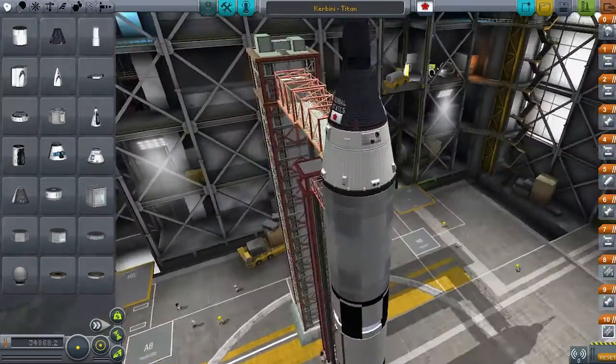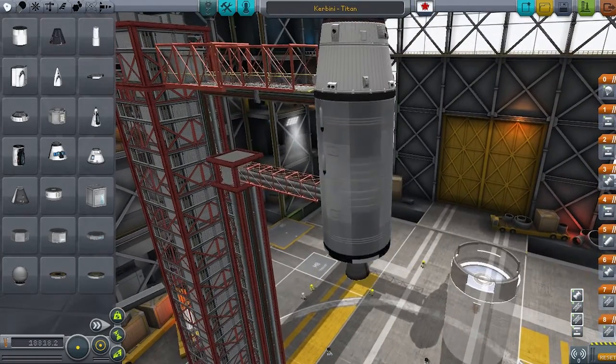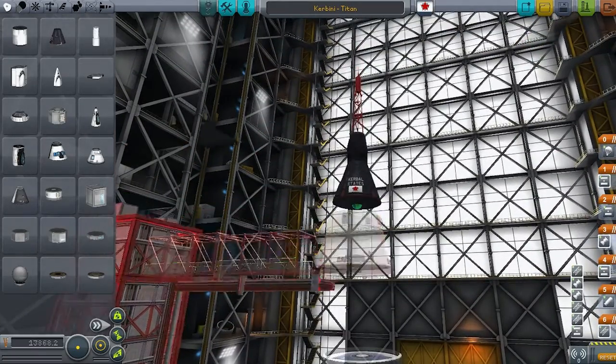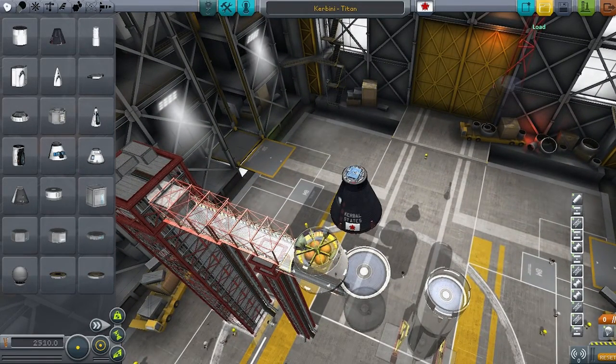It's the Gemini Capsule, as beautifully made and rendered by the FASA mod, and it's amazing. All the different components — you can piece them together to make your own capsule arrangements, they fit with the stock parts, and the best part I think, the launch towers. But that's what you're going to be seeing next time as I go through the Gemini program.